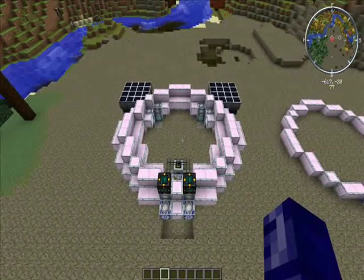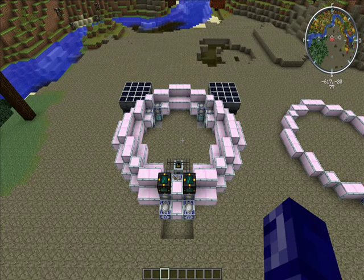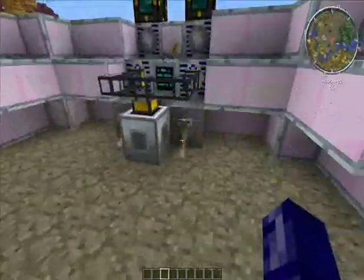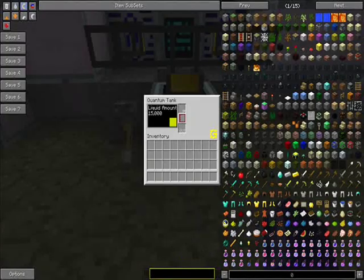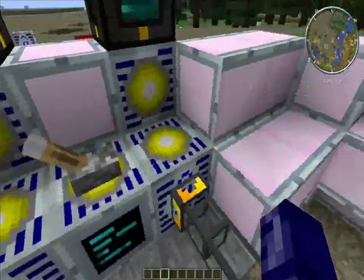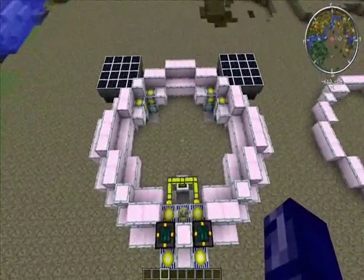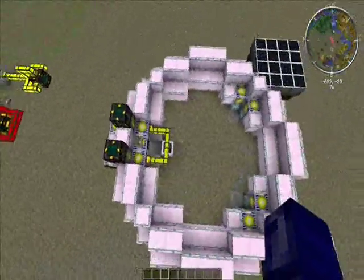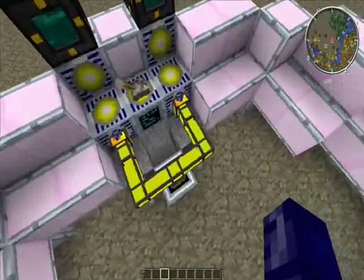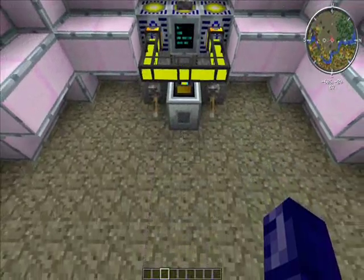Alright, welcome ladies and gentlemen. This is a tutorial on how to do the new fusion reactor. This is the newest FTB Ultimate Pack out, and I just actually got it started today. As you can see here, the plasma — I'll flip it on here quick — and you'll see these lights come on, and that is it working. There's really no animation aside from the helium plasma coming out and these lights. So that's how you know it's operating.